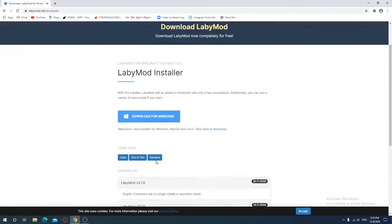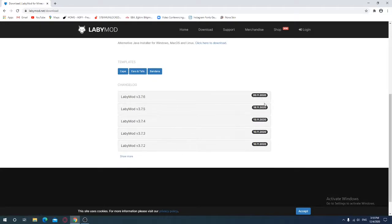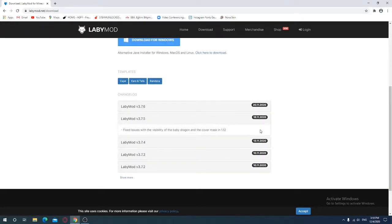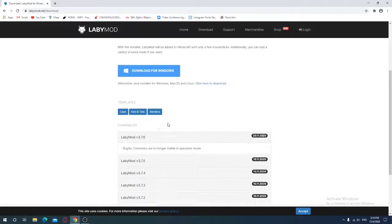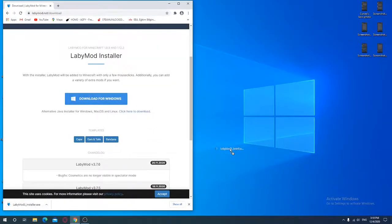It's gonna take you here. Depending on how it looks for you, press the download button. Press 'Download for Windows'.